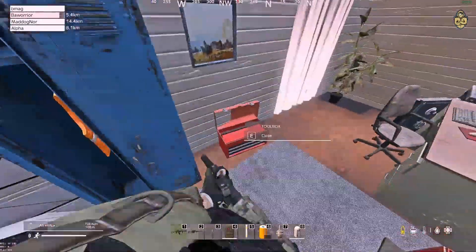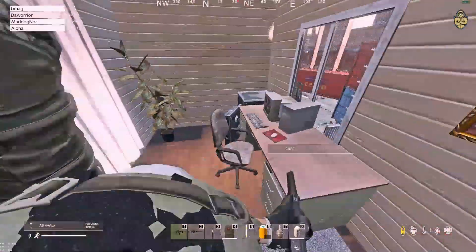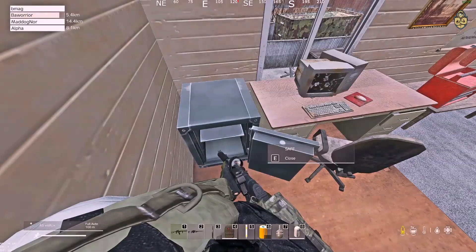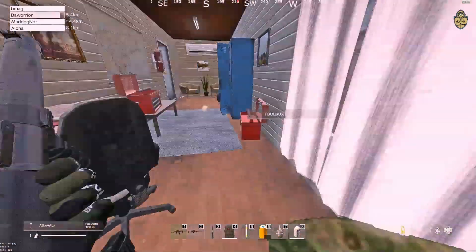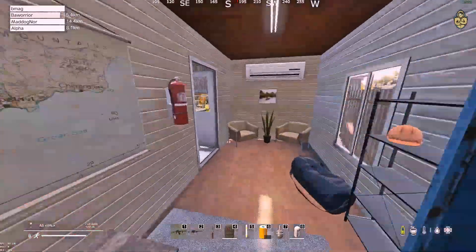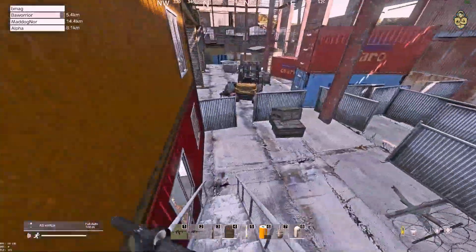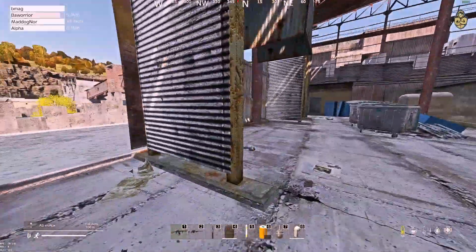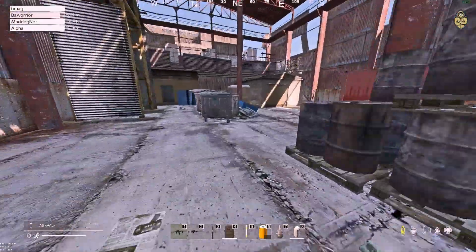Hopefully they will do something here, maybe increase the chance of metal sheets or something, but not as crazy as it was a while ago. This safe contains money — I think there's a good chance to get a Bitcoin in this safe, but who knows, I only opened the key once. So if you have opened it many times lately, please comment below if you have found anything good in this crate, like cinder blocks, metal sheets, or a Bitcoin.